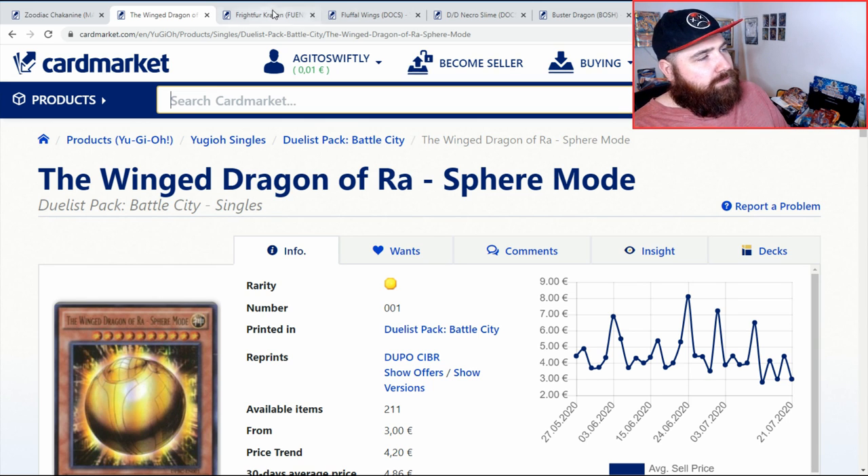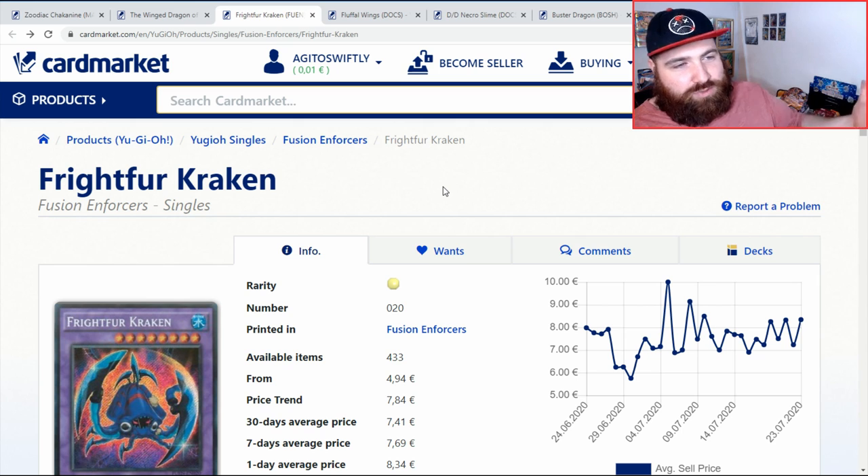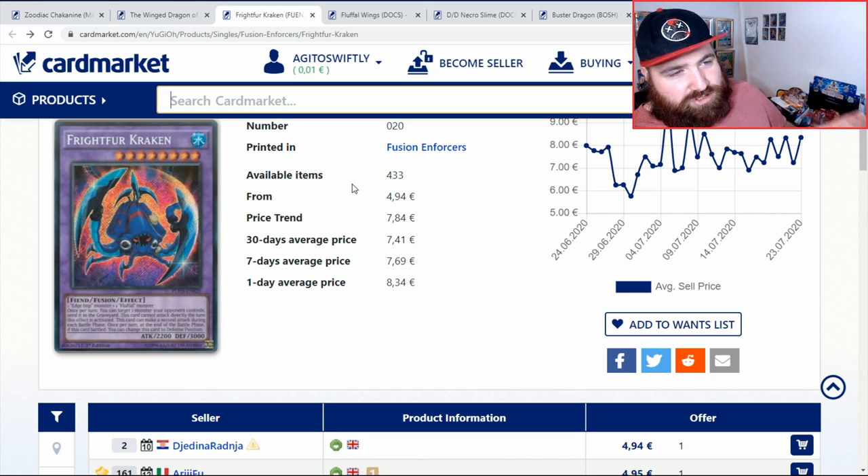Next is Frightfur Kraken — one of the only Frightfur monsters you actually want in your extra deck. There are a lot on the market and they're not massively expensive, but it only has the one printing as a secret rare, so it does look nice. The Frightfur archetype is getting support in Rise of the Duelist with new Imp cards, a new Frightfur monster, and I think a spell or trap card that activates Toy Vending Machines.